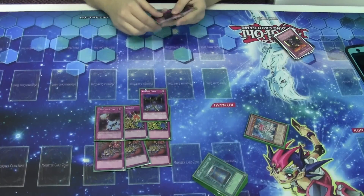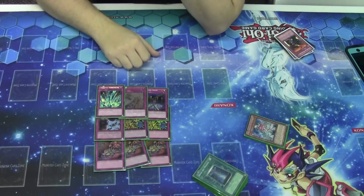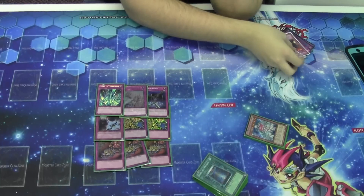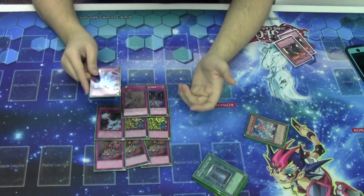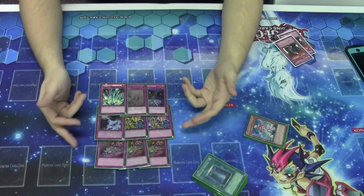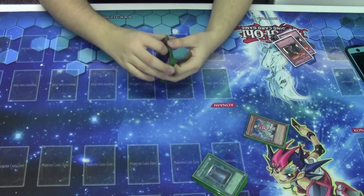Going with effect negation, there's 1 Fiendish Chain in the deck, then 1 Solemn Warning and 1 Torrential Tribute. The only defensive traps that didn't really make it into my main board that I wanted were Bottomless Trap Hole and Mirror Force, both of which are in my side deck. Bottomless is pretty good against half the decks I think are good this format, same with Mirror Force. They're both pretty hit or miss, so I chose to go with the most general trap lineup here to avoid dead cards in any matchup.